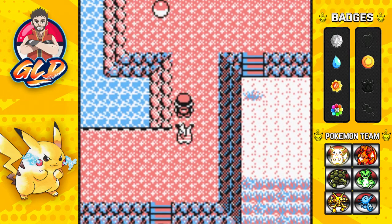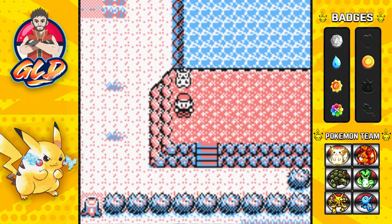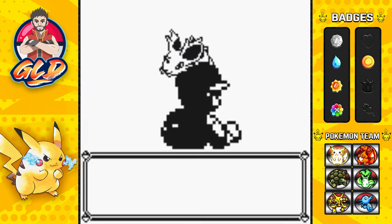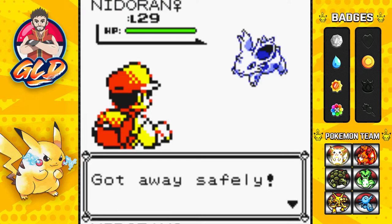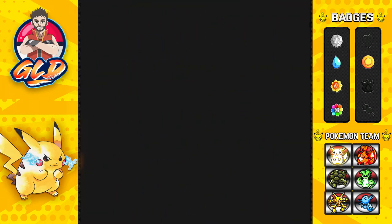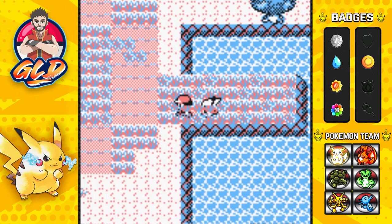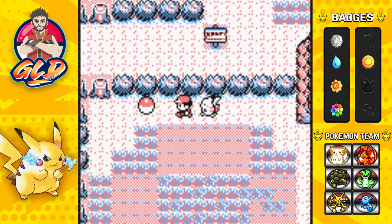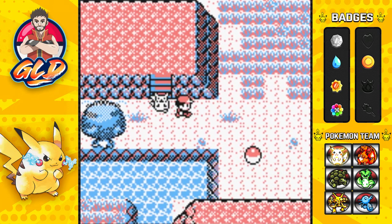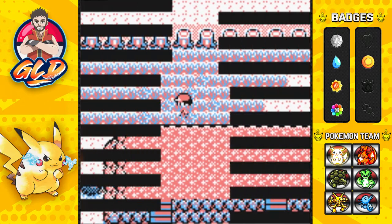You're gonna be finding some items here - we have a Carbos. I don't necessarily use them for my pokemon, I actually sell those for a nice amount of money. You're gonna be finding some pretty rare TMs right here too. We found a Nidoran female - pretty strong one - we already caught one. We grabbed ourselves a TM37, and here we have a Nidoran male. Make sure to have some extra slots in your bag because there's gonna be a lot of items you're gonna be finding right here. So far we've found quite a few - a Full Restore being one of them.